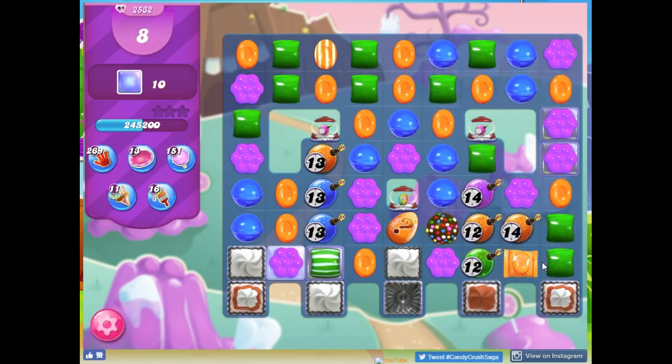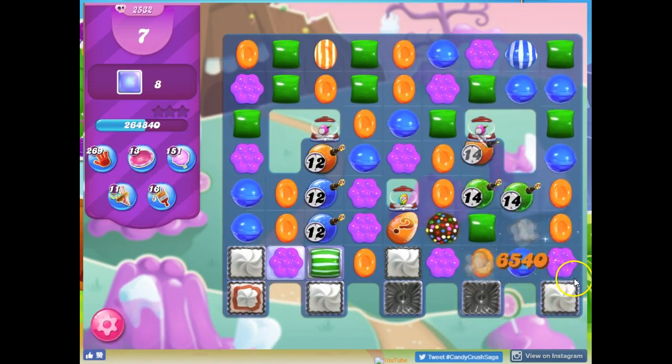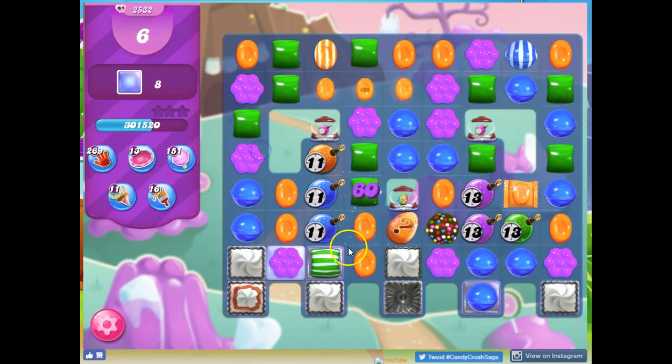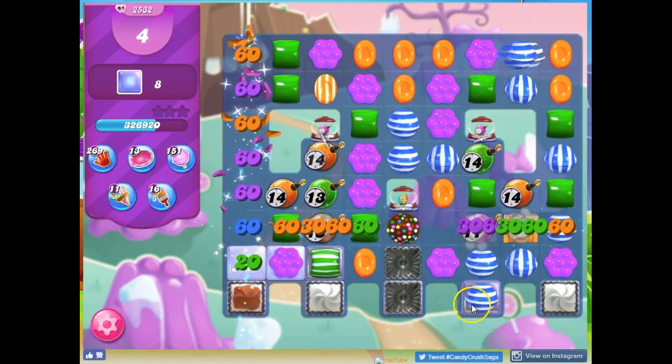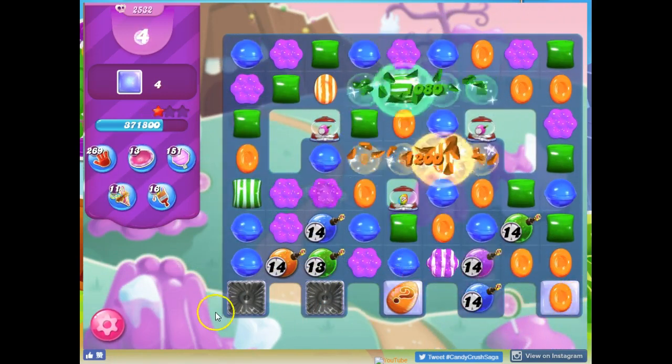So tough to decide what to do. I like this positioned right here. I would love to set this up with another special — it's just hard to figure out how to get one over here, except if this works, there we go. I love that stripe right along that base there.